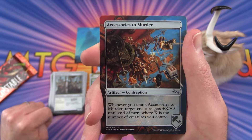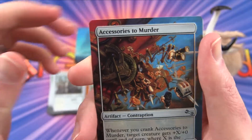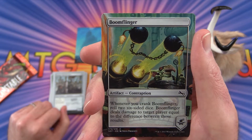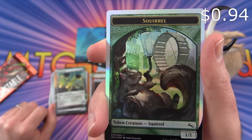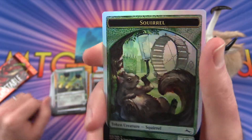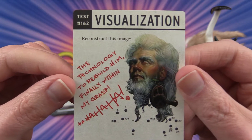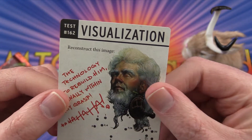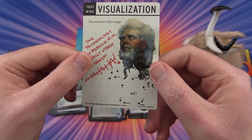Accessories to Murder — this gives plus X plus zero until end of turn where X is the number of creatures you control. That's a pretty crazy looking contraption. Boom Flinger. And a nice squirrel token. Visualization — the flavour text reads: 'The technology to rebuild him finally within my grasp. Ha ha ha.' This one is interesting because he looks different — reconstruct this image. Looks like he's got a little outfit there.